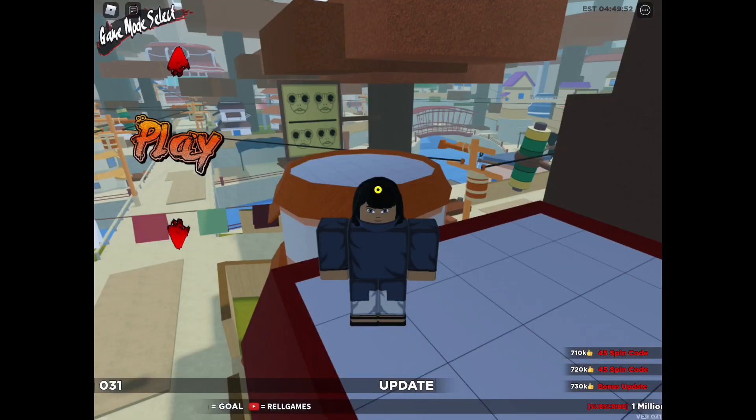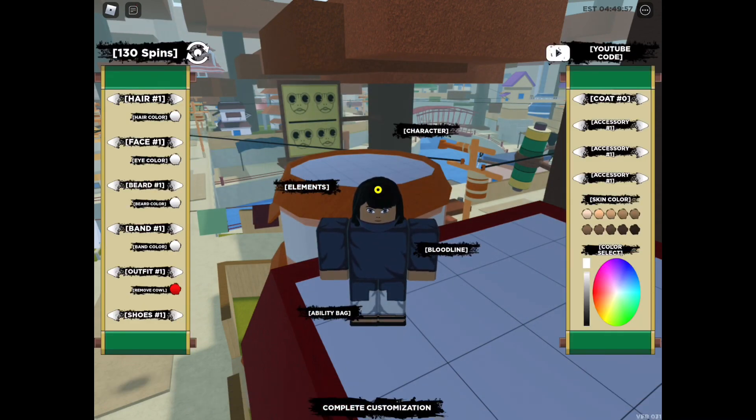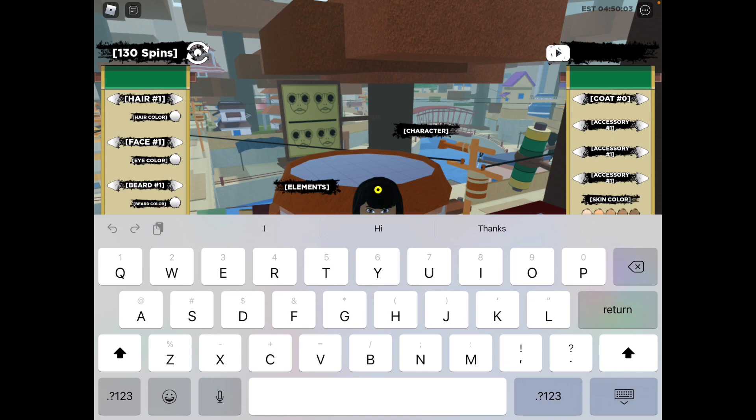To redeem the code, all you have to do is click the arrow on top of the word 'play', click the word 'edit'. Right now we got 130 spins. On the right top corner of your screen there is the word 'YouTube code' — click on that.